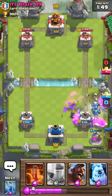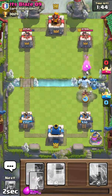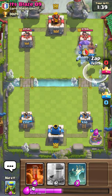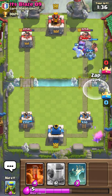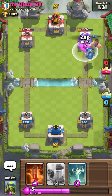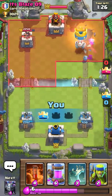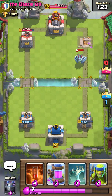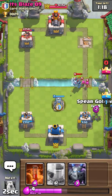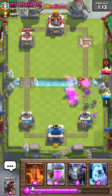He's using a lot of elixir on this one — six here. Can we do any damage? I don't know. He might have a small troop hopefully. Oh, he has a bowler. 192 — there we go, nice.